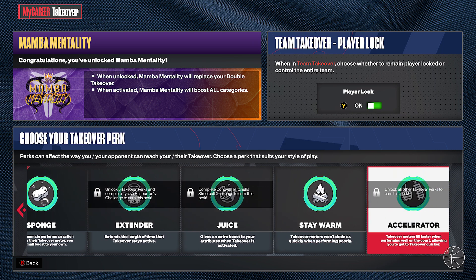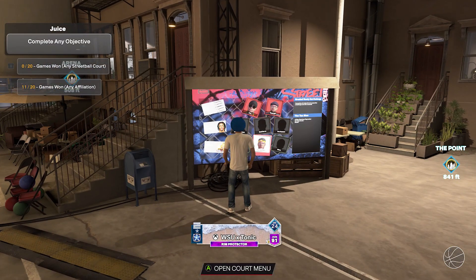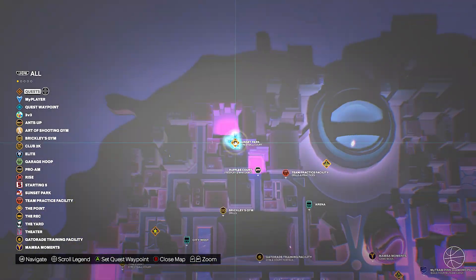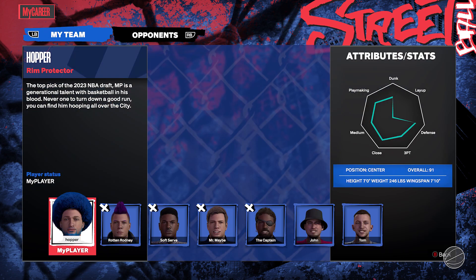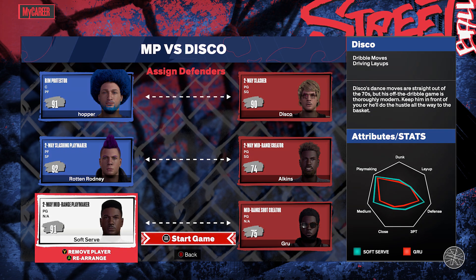Juice, as you guys know, or if you don't — once you activate Juice TakeOver, you're going to get an extra boost to your Attributes when the TakeOver is activated. This is very big for builds, like say maybe you made a Max Wingspan Shooting Center where you only have a 74-3, you're going to get plus 10 when you activate Sharp Shooting TakeOver, and then once you have Juice, it's going to be even higher than that.